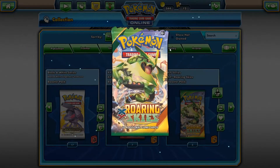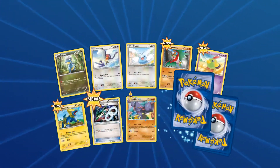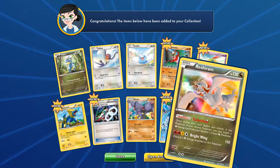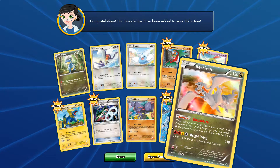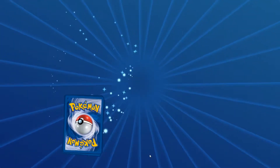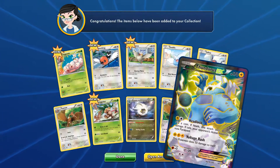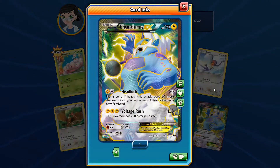Roaring Skies! Oh, Articuno. Oh, Rayquaza - holo rare. I don't like Pokémon cards that require you to have like three different types of energy - it broadens it, but I just don't find any point to it. Excadrill as a reverse holo. Oh! Oh, Thundurus. Mate, that is sick, man. We're doing really well for Full Arts.